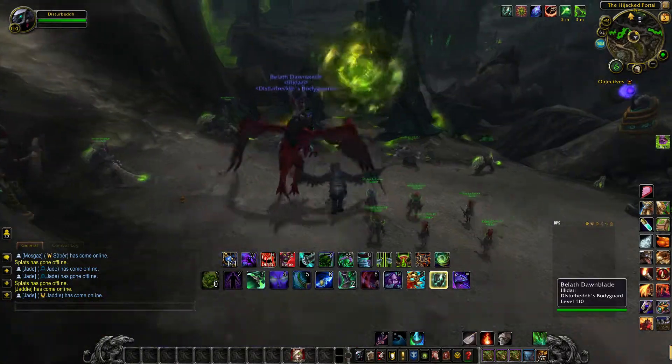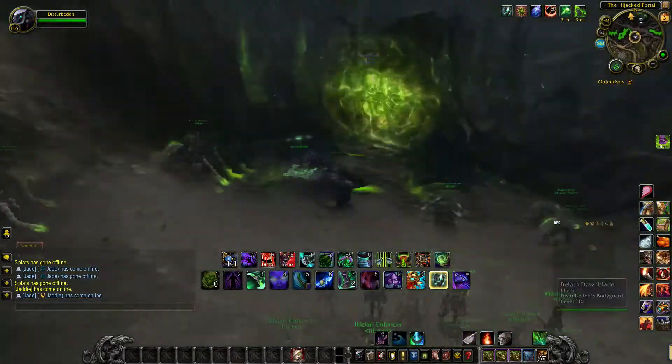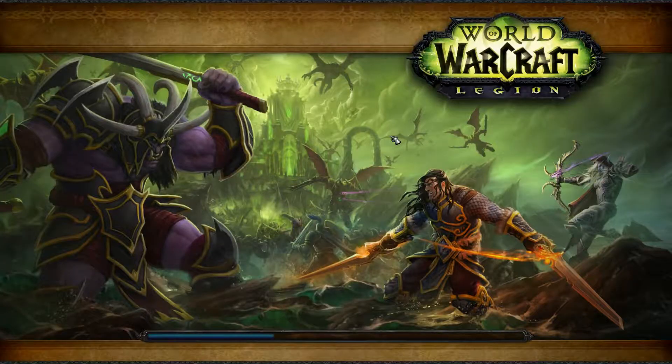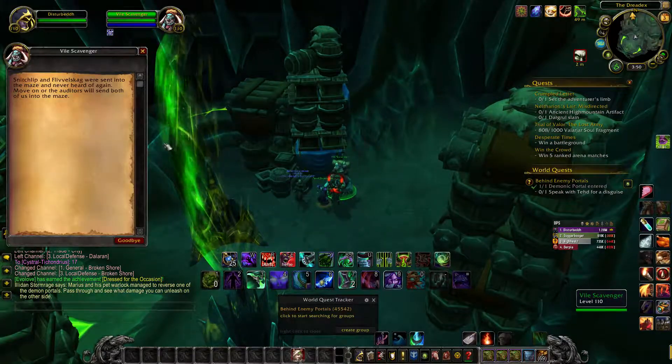Now when you get this world quest, you simply enter the green portal. However, there are three versions of this portal. When you come in to the portal and see this, this is the right one.